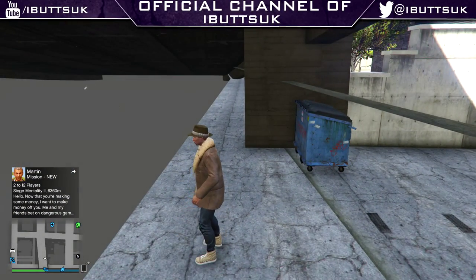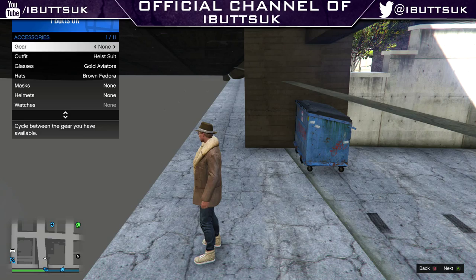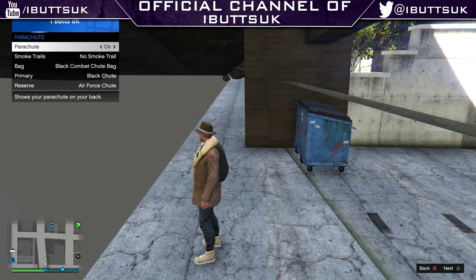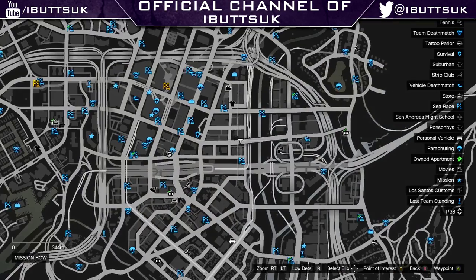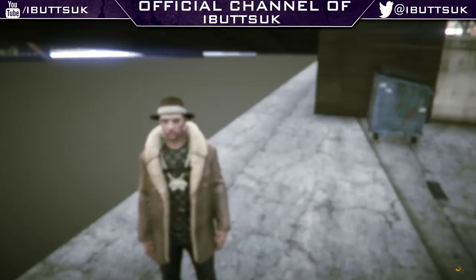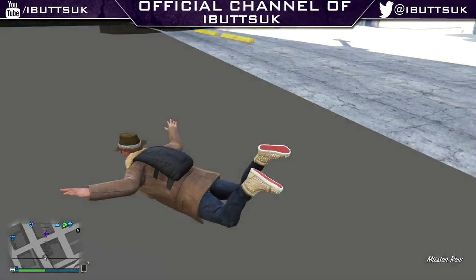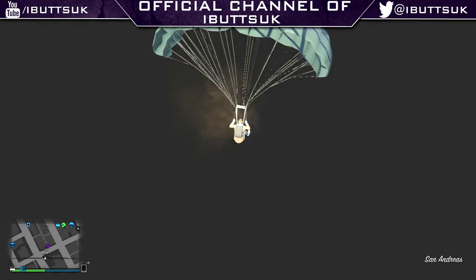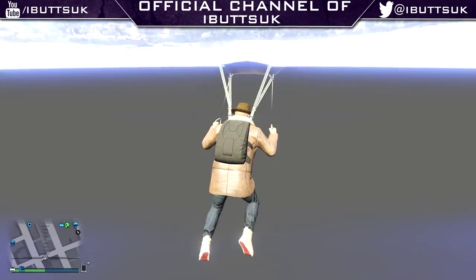Yep! And look, you'll be in this little bridge area. I would recommend setting a waypoint to this little place and putting your parachute on now. Go into your map and set a marker at this little alleyway right next to this little square. Then you just need to jump off - this is why it's hard.